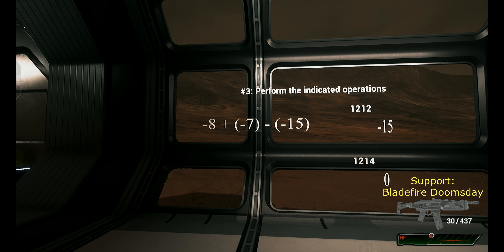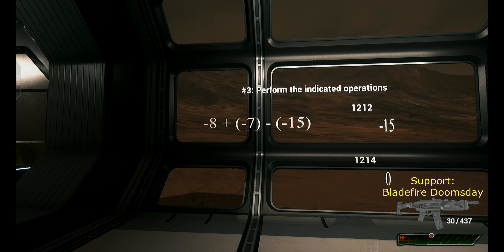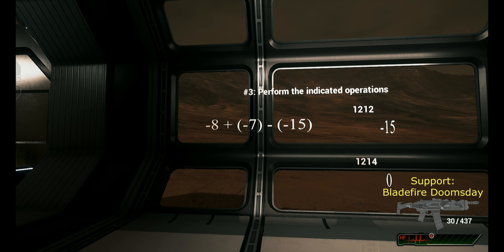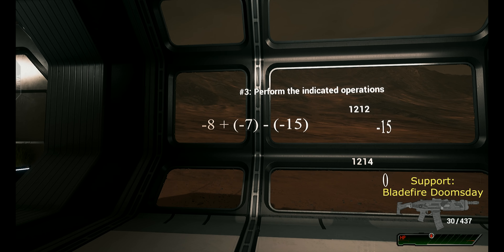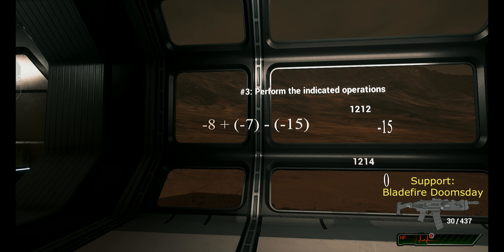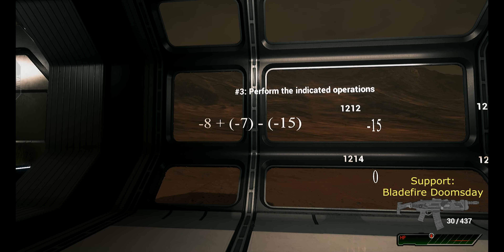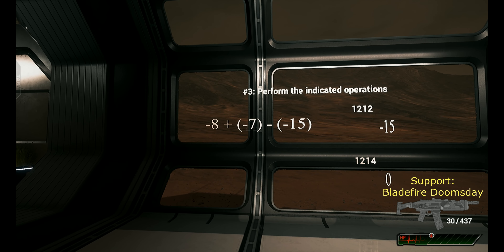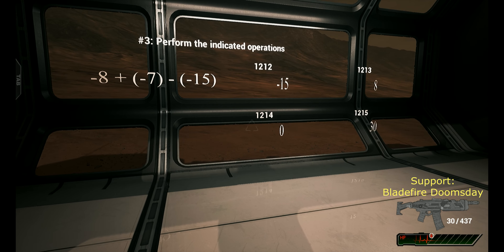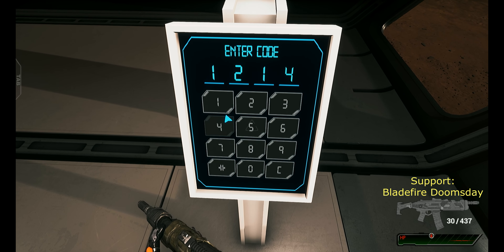You have minus eight plus minus seven. So both are negative — 8 plus 7 is 15, so that's negative 15. Then 15 minus negative 15 gives me zero? So the code is 12, 14. Entering 12, 14.